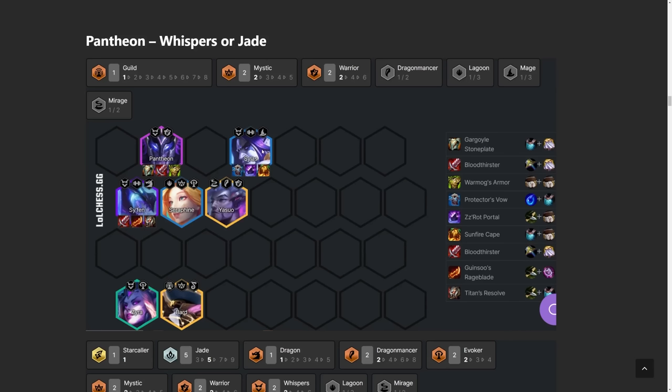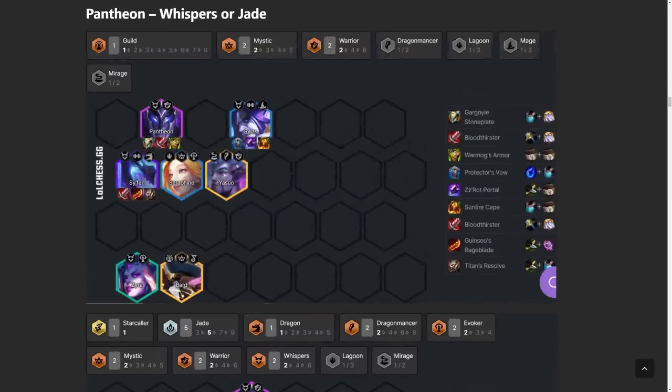I like adding Protector's Vow on Silas because he gives a lot of shielding to your team. Sunfire is really good, and a lot of people have been experimenting with ZZROT Portal in the early game — if you don't have a holder for that item, you could just drop it on Silas. If not, fit in any generic tank item like Bramble Vest, Stoneplate, or Dragon's Claw.